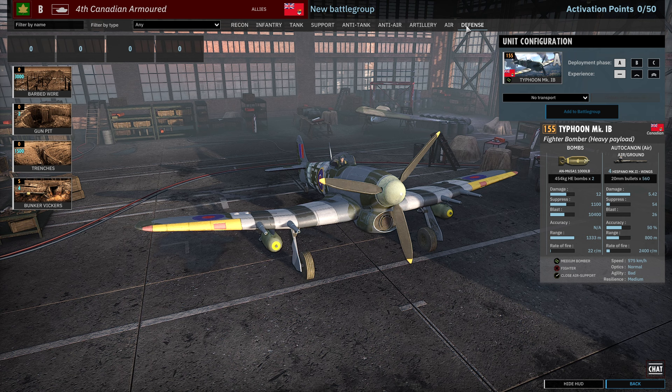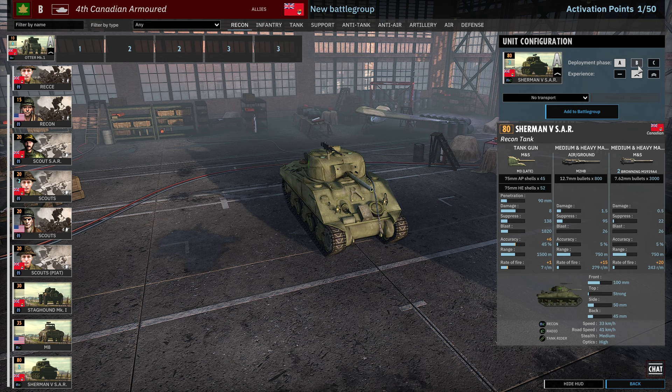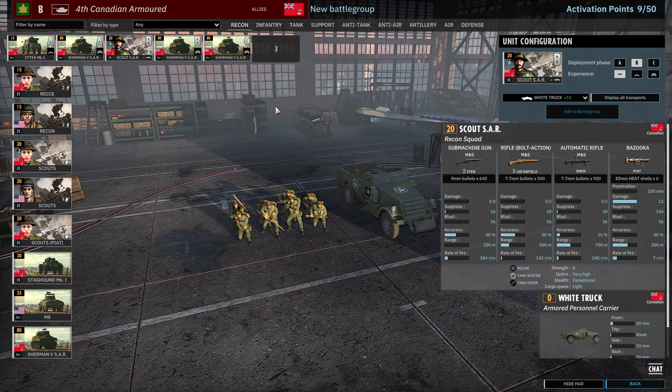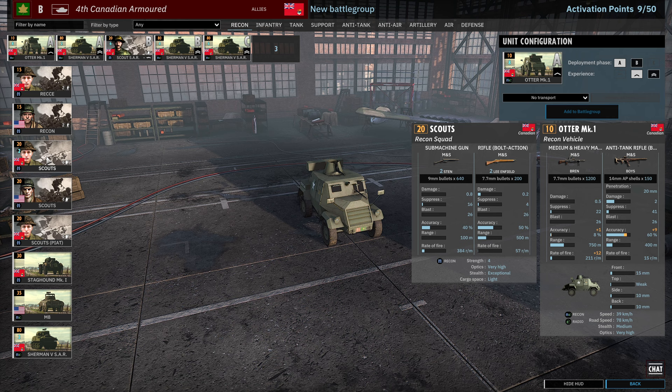Not much to see in the defense tab, so let's throw together a quick deck. Starting in the Recon tab, we're obviously bringing the Otter — not really the best choice but it's a cool unit. We're going to throw in a load of the Sherman Recon and bring the Scouts as well. Usually in Phase A I'd probably have a Recce squad or a Scouts with Piat instead of the Otter, but otherwise this is what my recon tab is going to look like — get all those Sherman SARs in there.